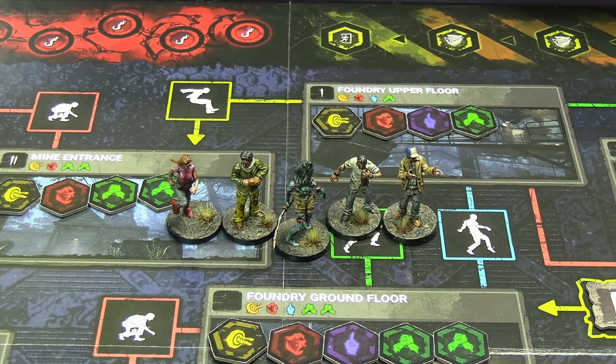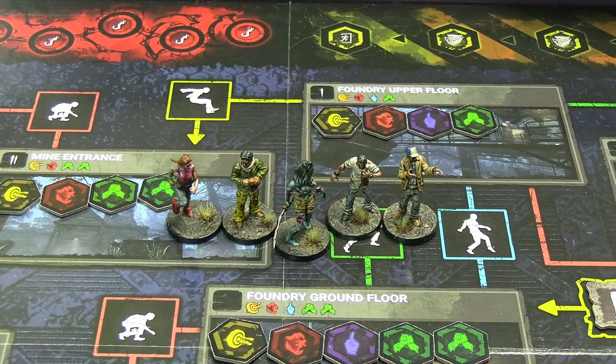Hello everyone and welcome back to some more Dead by Daylight the board game. By a ratio of two to one, Nia is the one being benched - at least for now. We can do a rotating cast, especially if I end up painting more survivors. Nia is on the bench; it was close between her and Ace, and Meg is here to take her place. Meg Thomas is her full name.